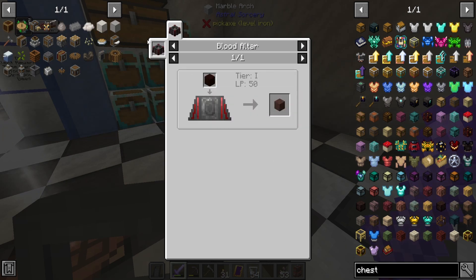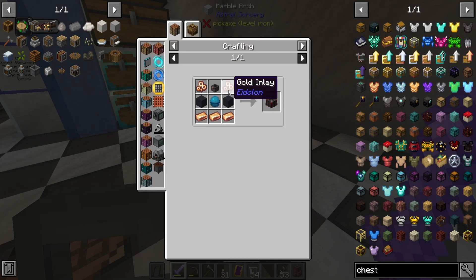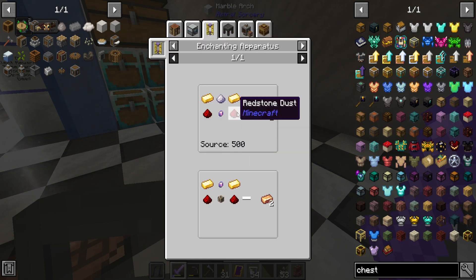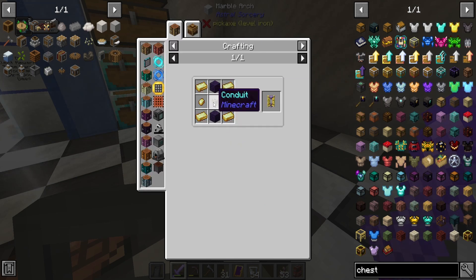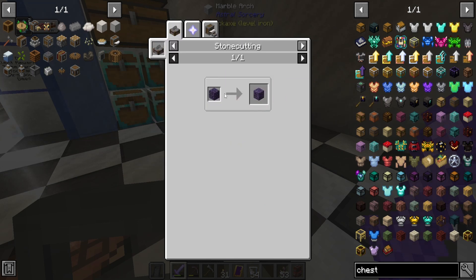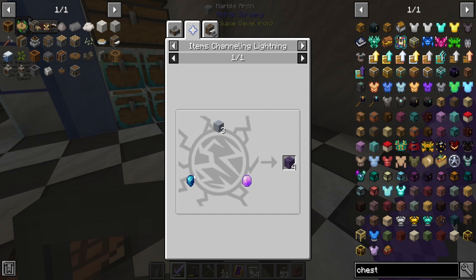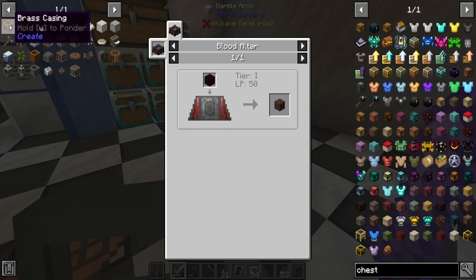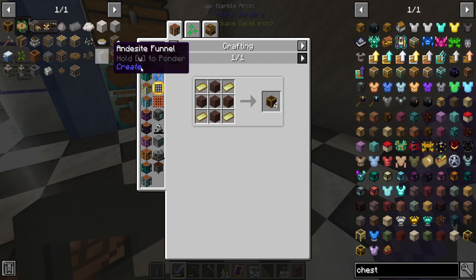Blood magic is not doable because first thing we need to get into Ars Novo, which means we need to get conduit. It's just a rabbit hole of stuff. I guess we could go that route technically. I don't know the route we're supposed to — well, there might not be a supposed to.